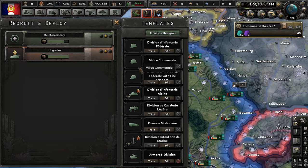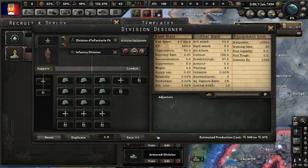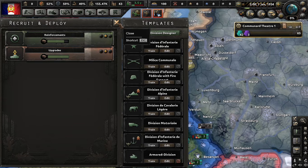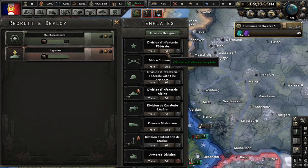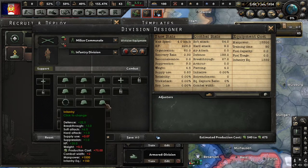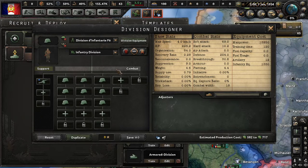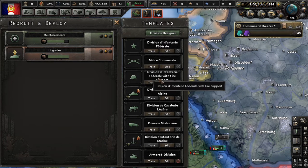All three of these have the same icon, so let's swap that out so we actually know what's going on. The first division template we'll keep gets the star division icon; the next gets crossed rifles. These guys have nine infantry regiments. These guys have nine infantry regiments and no support. And these guys have nine infantry regiments and support artillery. That is what we are going to change our infantry to — the one with fire support.